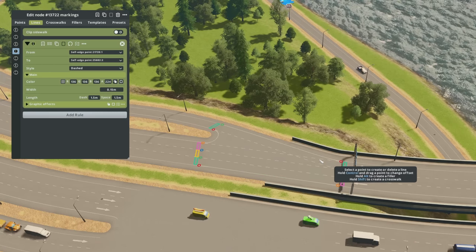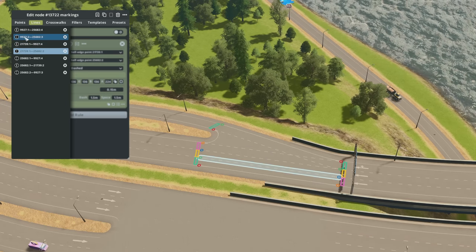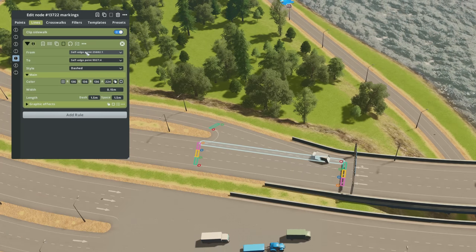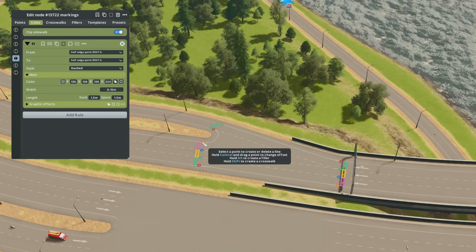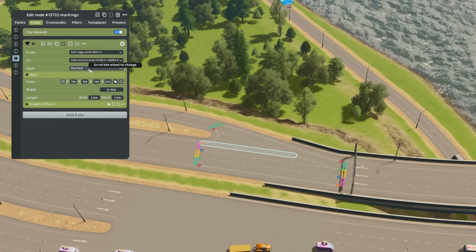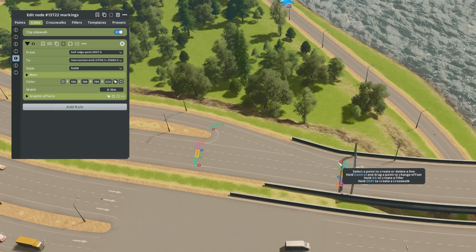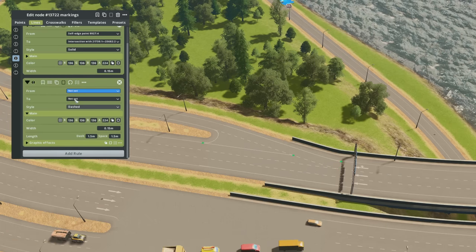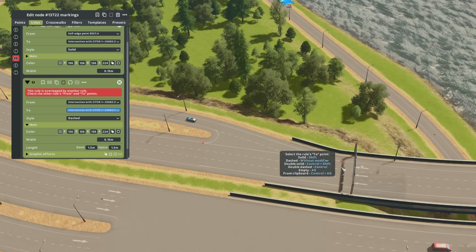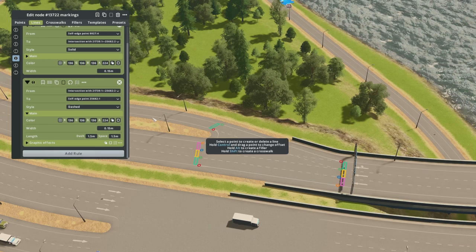Now I can clean up my lines — for example, getting rid of a small segment of line by hovering through the menu to highlight lines. From here, I can change where a line begins and ends. I can also change it to a solid line within this menu. And if I want to add a dashed line, I can add a rule and create one. I select my start point and endpoint, and now I have two lines: a solid line here and a dashed line here.